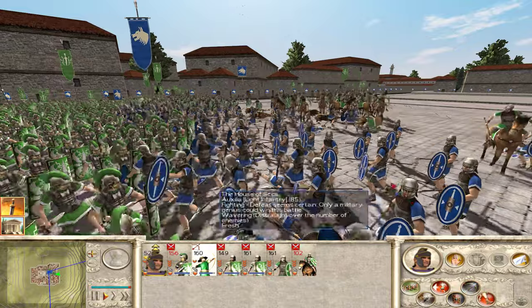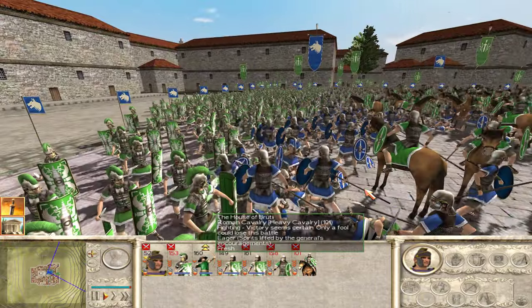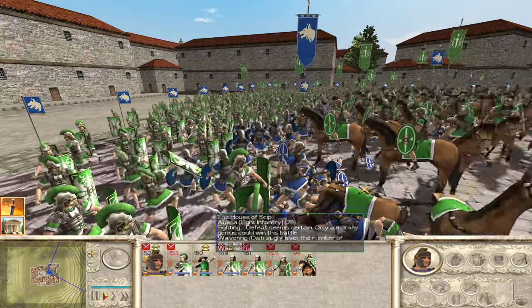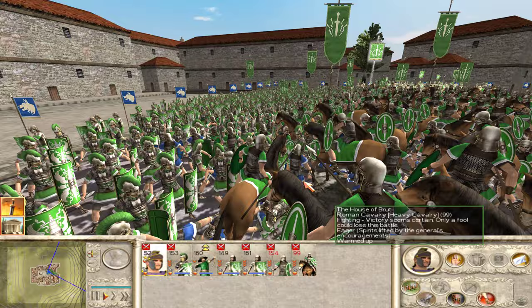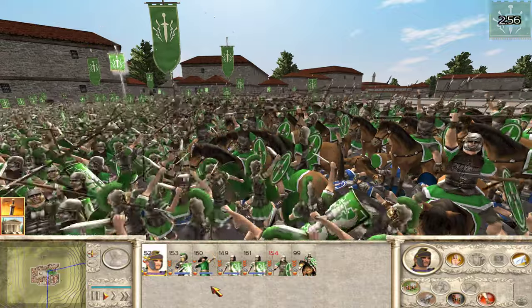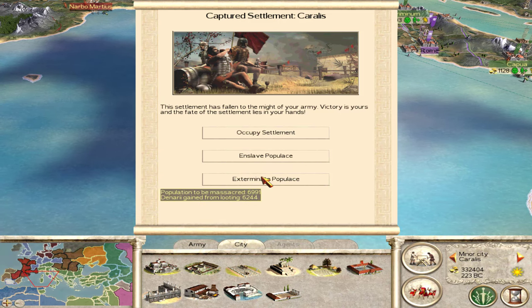Praetorians are taking a little bit of a beating from Auxilia — there are 20 guys left. We just lost 24 guys, not too bad. We killed 317 — good victory. Exterminate.